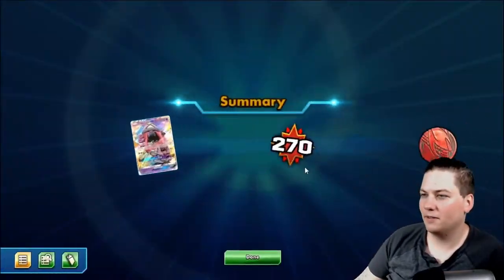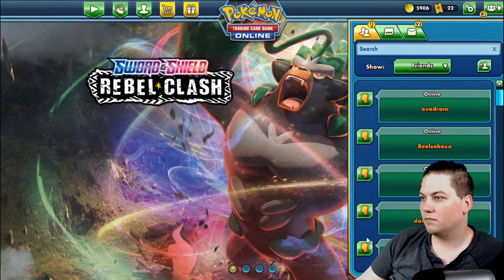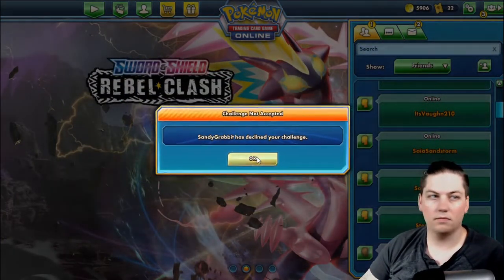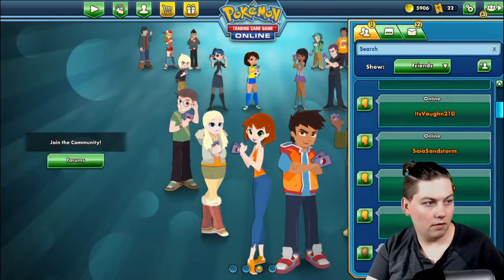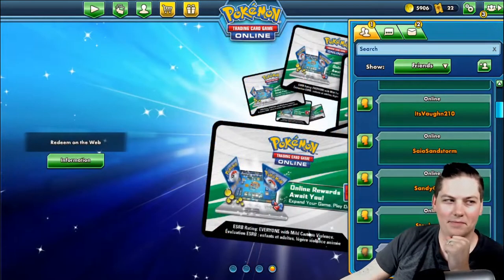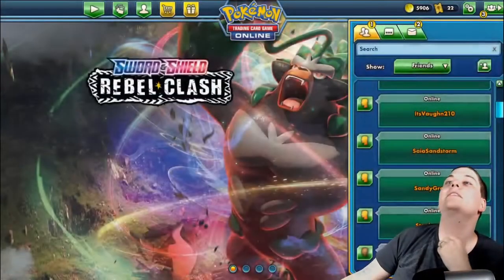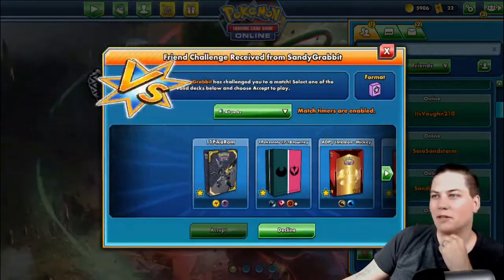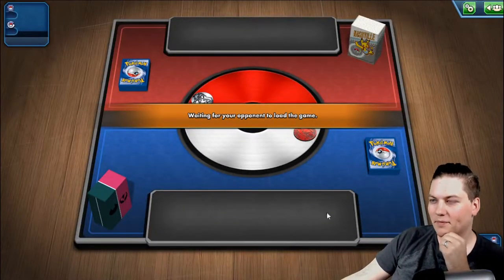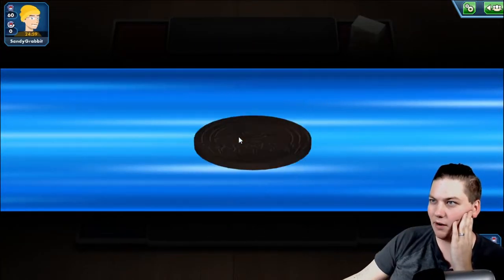Sandy Grabbit — come and take it. This is the first time I think that we've lost the first game of the series. And I've got to say, I'm a little scared — especially with just the power that his deck had. We almost got too much of a good thing. We wanted an extra bench spot open, which we didn't have. We prized two Zoroarks, which ultimately ended up being our undoing.